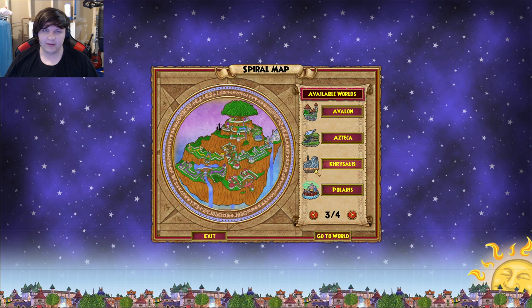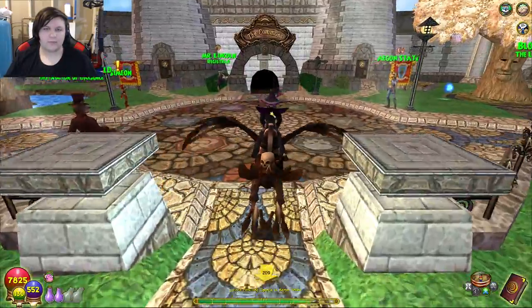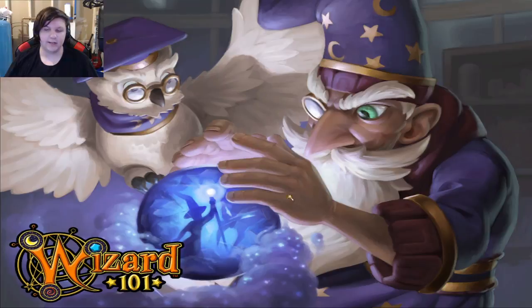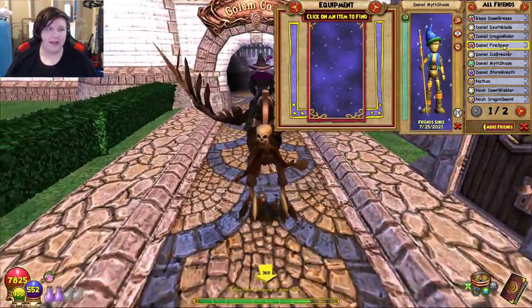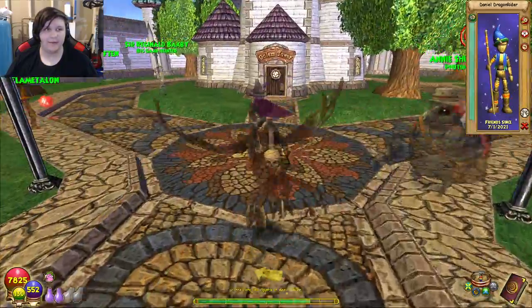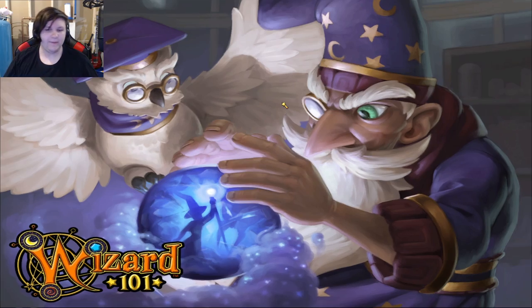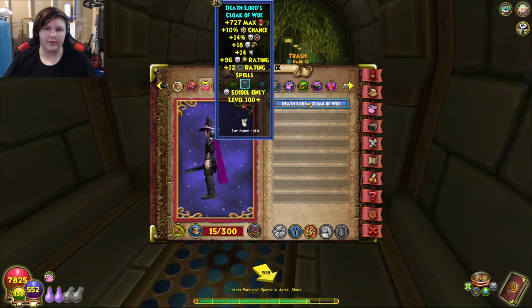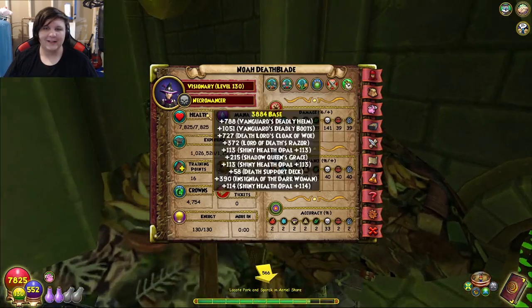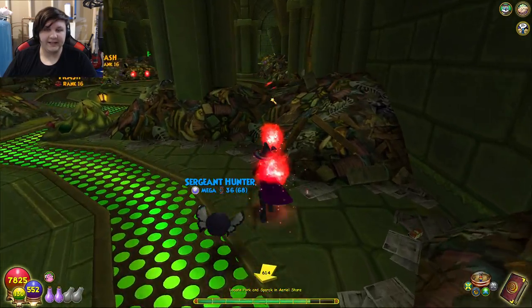I have a guide on how to do Darkmoor. I would definitely recommend farming for it, specifically for one piece of gear — the Malastare Robe. If you can get the Malastare Robe, obviously you might want more on certain wizards, like Ice and Life where it might be better to get the hat as well. But for wizards such as Death, Storm, Fire, and Myth, really the only thing you want is the Robe, because the Malastare Robe is one of the best robes in the game up until today. Despite being a level 100 robe, it's still the best robe really up until level 140.